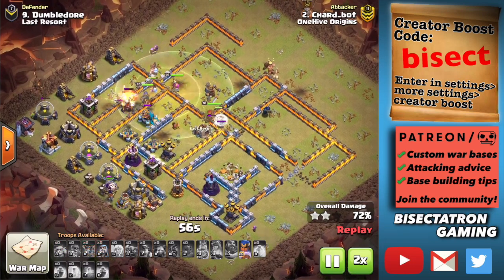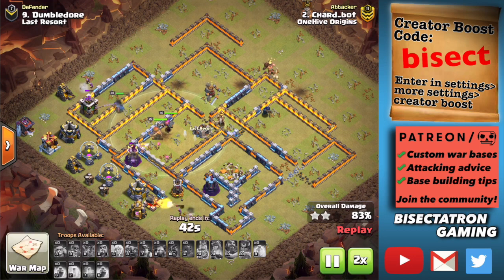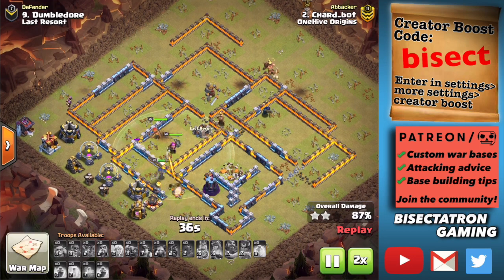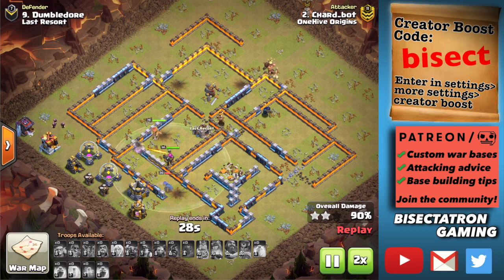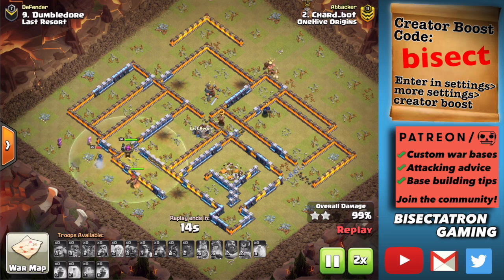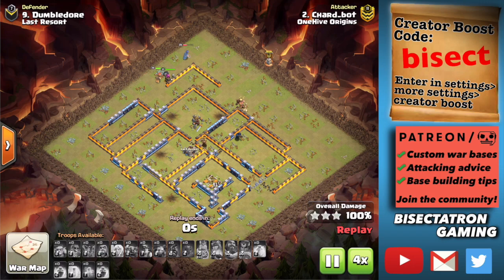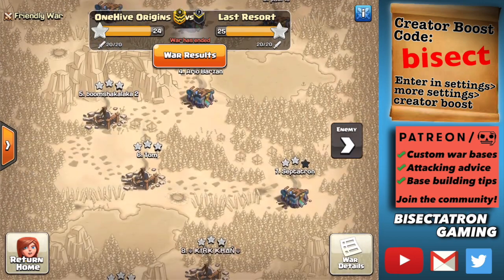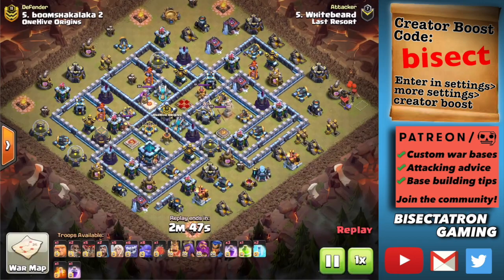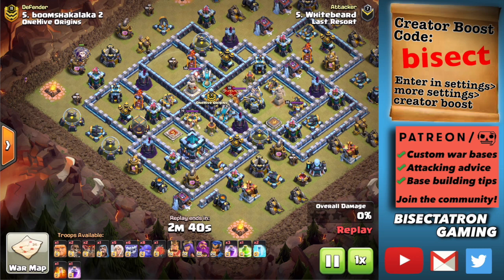Looking at a couple of the opponent clan's attacks — there were a lot of triples in this war. One reason they beat us is because they had more anti-two-star type bases, which tended to be more effective defending against our attacks. All the attacks I'm showing here are on anti-three-star bases, because those were the bases we were three-starring. Next, I want to show a Yeti Smash with Bowlers — a spam-style smash attack — where coming at the Town Hall is also important.